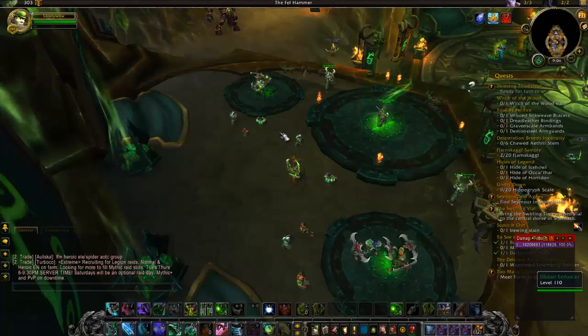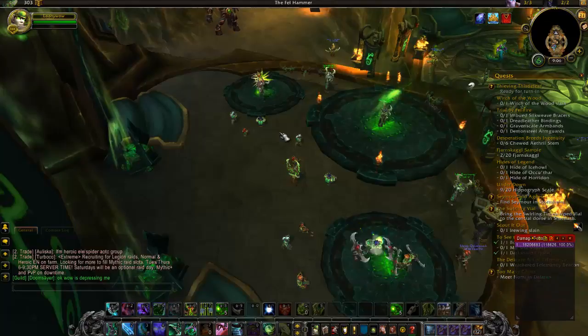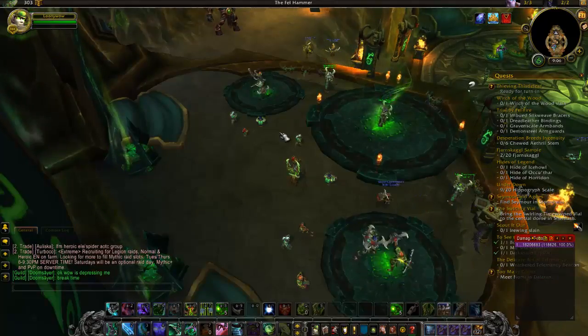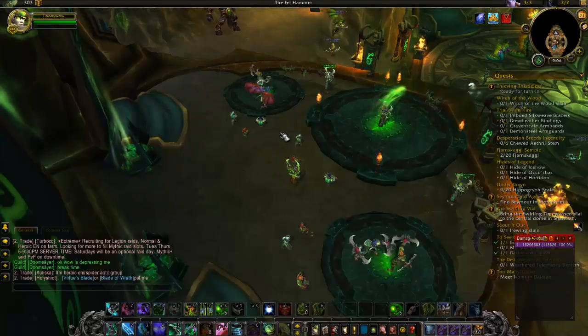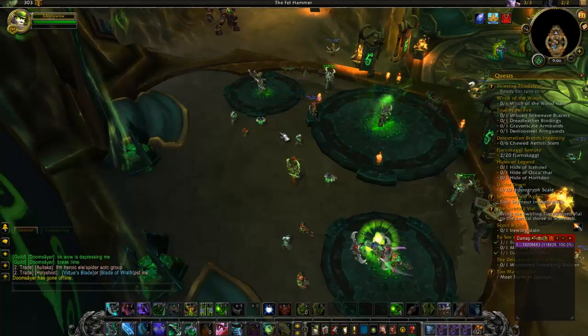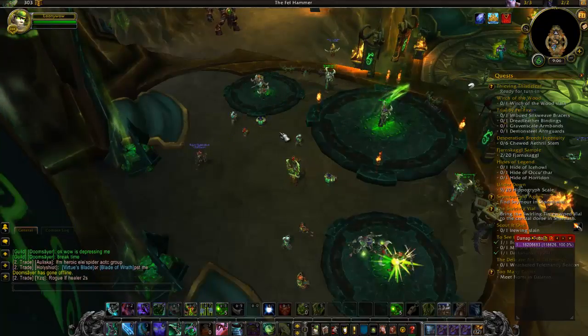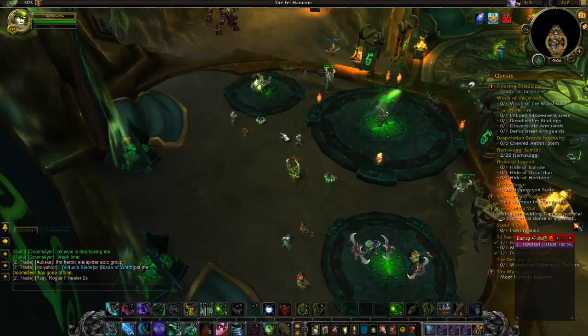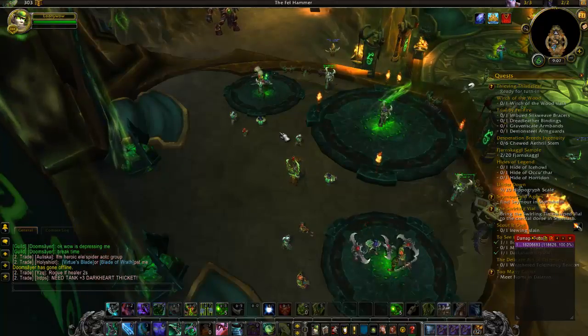In mythics, those little talismans that drop in heroics — in a mythic they're going to be worth way more. In a mythic I get 1,500 rather than 410 per talisman. You might get two talismans in a mythic run, so that's 3,000 artifact power right there — really, really good.